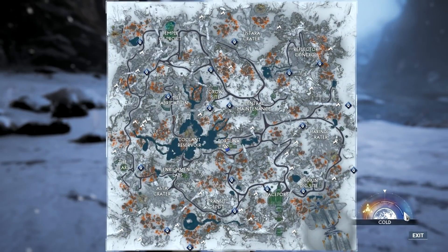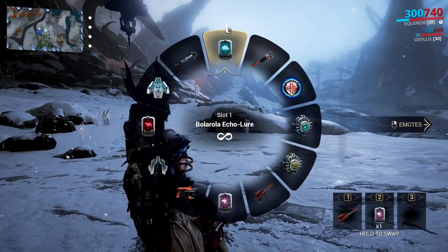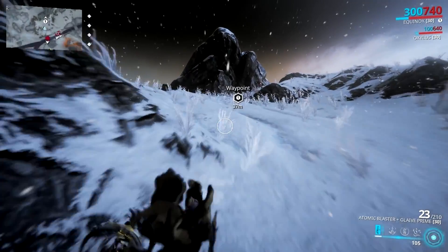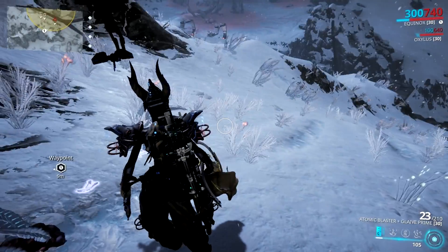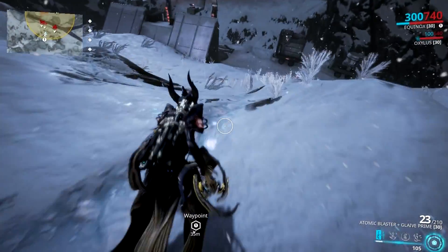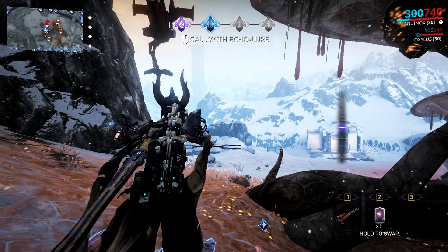Outside Orb Vallis, select your Trank rifle. From here, the location of the animals will be shown depending on what echo lure you select. Head to that location, and once there, find the poop. Yes, the first stage is poop hunting. Once you find the poop, track the animal to locate its call point. Once you're at the call point, use the necessary echo lures, point the blue dot at the center, and then start calling the animal.